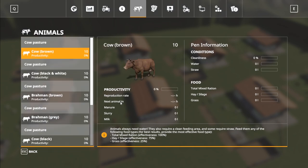So we're going to see what the reproduction rate is going to be for all of them, what the manure production is, what the slurry is, what the milk is, how much they cause the cleanliness to go down, how much water they use, how much straw they use, and how much TMR they use.